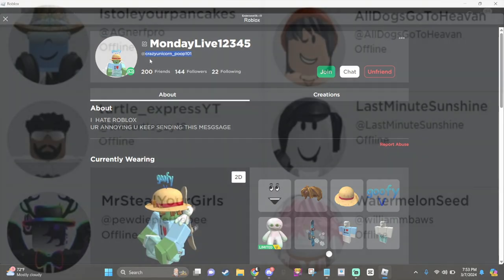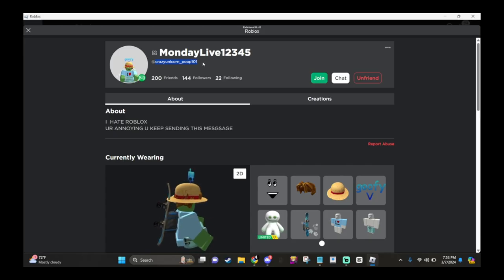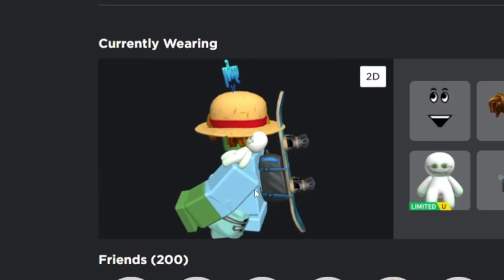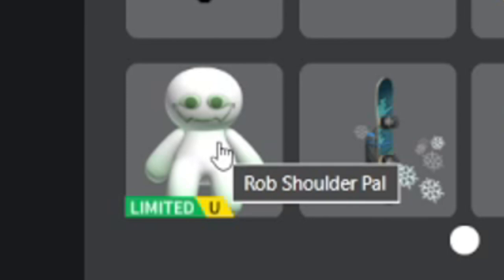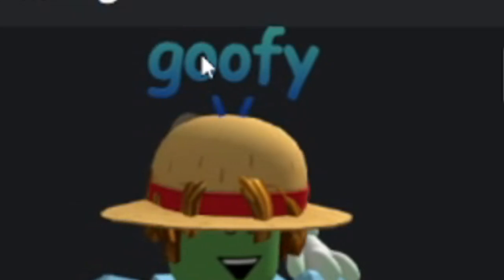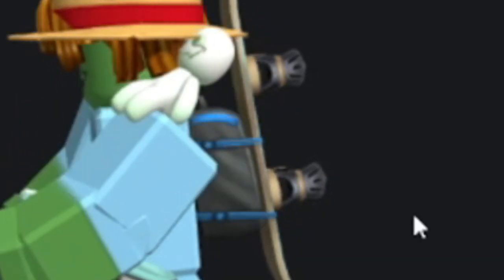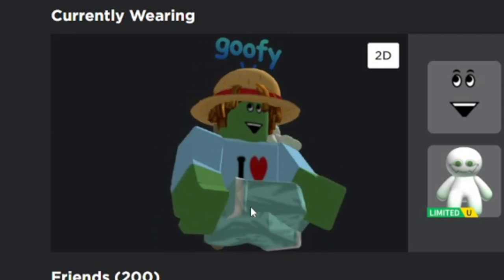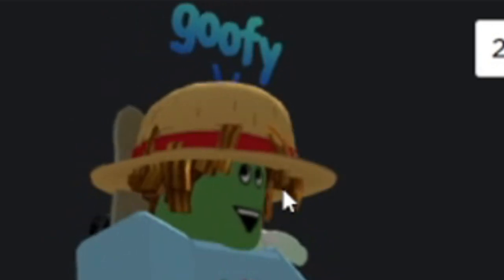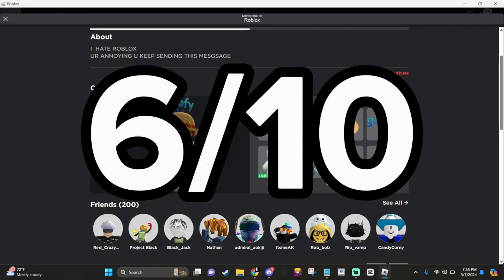I swear so many people write the most random stuff as their username — Crazy Unicorn Underscore Poop 101. There's a lot going on here: that Rob is back again, he's gonna rob me, he has a goofy thing above his head, a skateboard, those boots, and he's in a yoga crisscross pose. He's got a straw hat too — so many One Piece fans in Roblox. It's not too bad, but he does have the bacon hair so I'll dock some points — 6 out of 10.